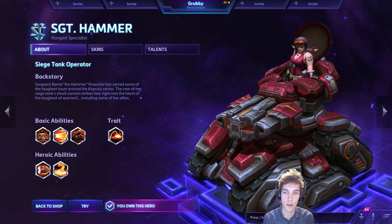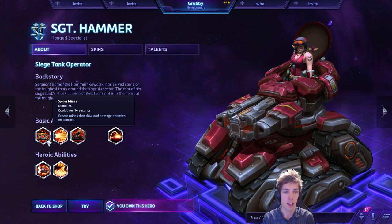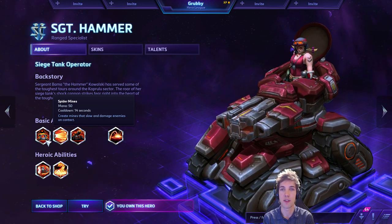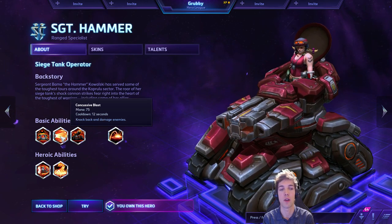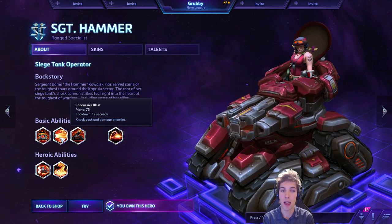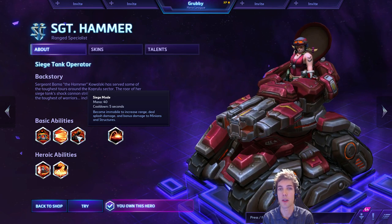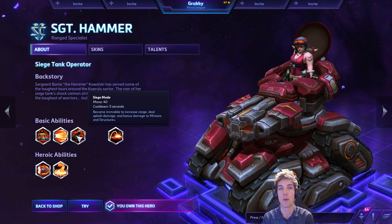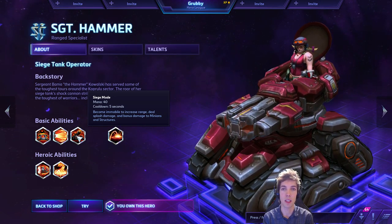Let's take a look at Sergeant Hammer's abilities. She has three basic abilities just like other heroes. Hers are: Spider Mines, which lay down mines that slow and damage enemies; Concussive Blast, which knocks back enemies while damaging them; and finally Siege Mode. Normally you attack while moving around, but Siege Mode makes you immobile and you attack with splash damage, which also has bonus damage against buildings.